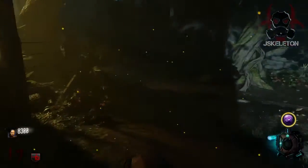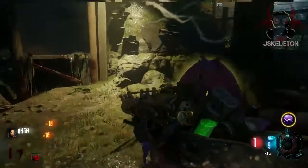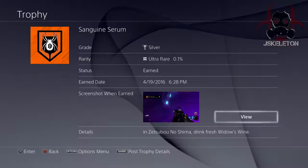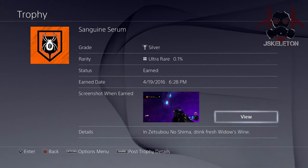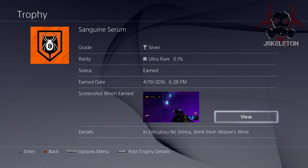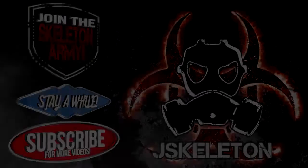I just wanted to show you guys a bit of gameplay and a little tutorial at the same time on how to get that trophy and how to get free Widow's Wine. It seems that's where the Widow's Wine originates. Let me know what you guys think in the comments — have you fought the giant spider yet, and did you succeed or fail? Spider boss, Widow's Wine, Sanguine Serum trophy — that's it. Keep it locked here for more Zetsubo no Shima action. If you enjoyed the video, smash the like button, subscribe, like, comment, share — I'll catch you in the next video. Game on!